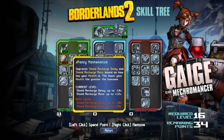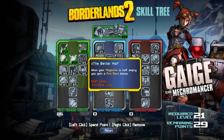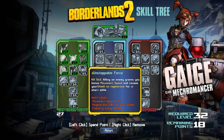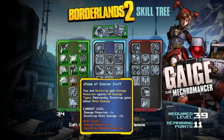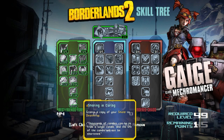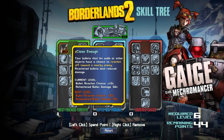Gage's skill trees are called Best Friends Forever, Little Big Trouble, and Ordered Chaos. The first one to look at is Best Friends Forever, and this tree seems to be sort of a hand-holding tree. Most of the skills are there to help you when you aren't doing your best, like the skill Close Enough, which will cause bullets to ricochet towards your enemies when you miss.